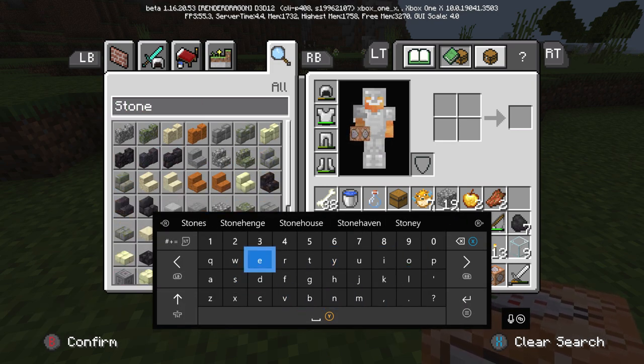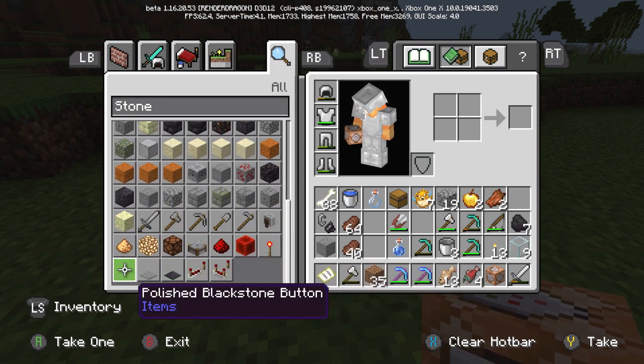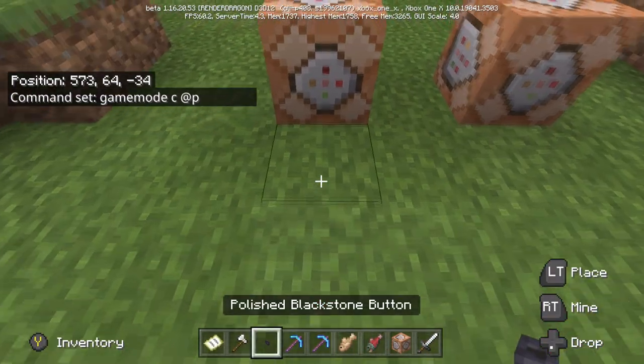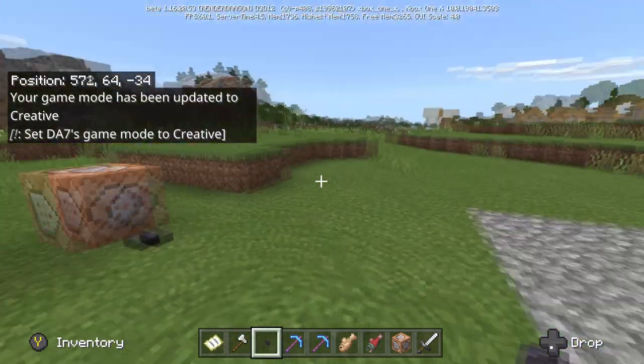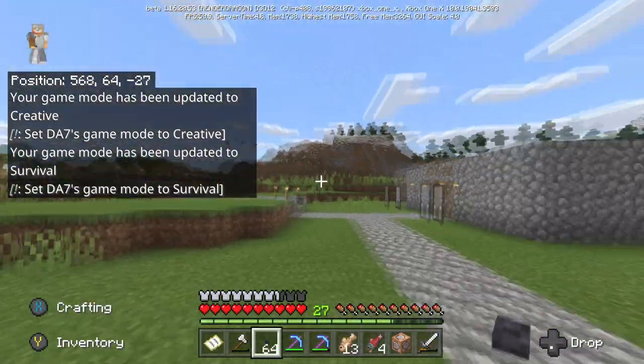I'm just going to get a stone button. You want to come up here, place your button in front of your command blocks. As you can see, set to creative on the left, set to survival on the right.